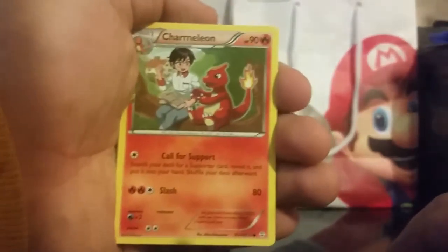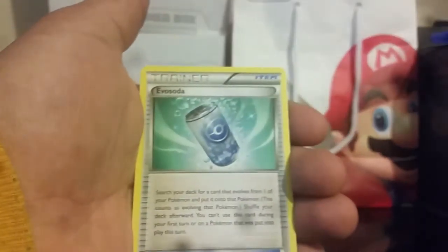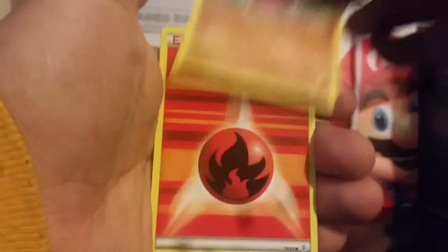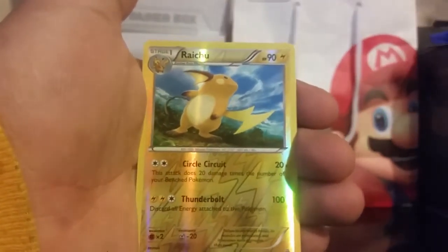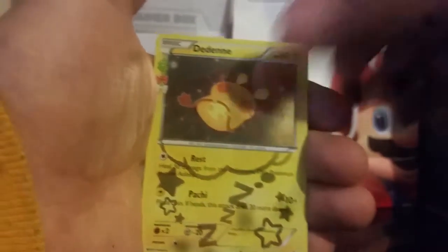A Charmeleon, Golbat, Eevee, Krabby, Geodude, Fire Energy, Magikarp, Reverse Raichu, a Dedenne, and a Snorlax. Those are some pretty good ones right there. On to the next pack.